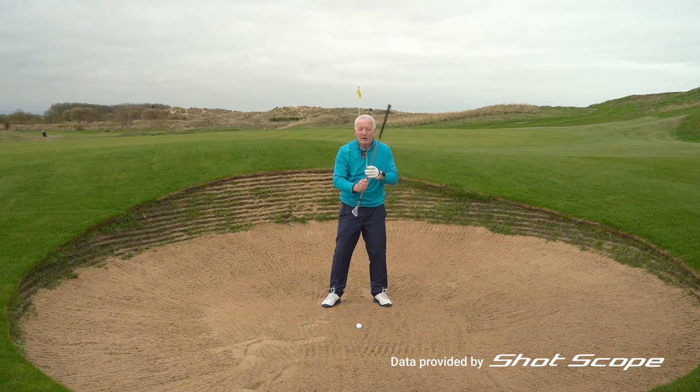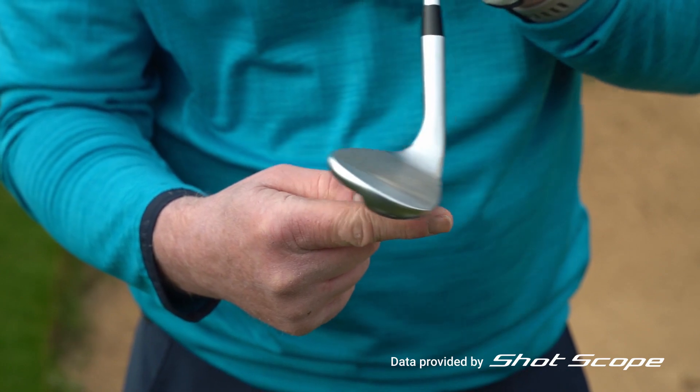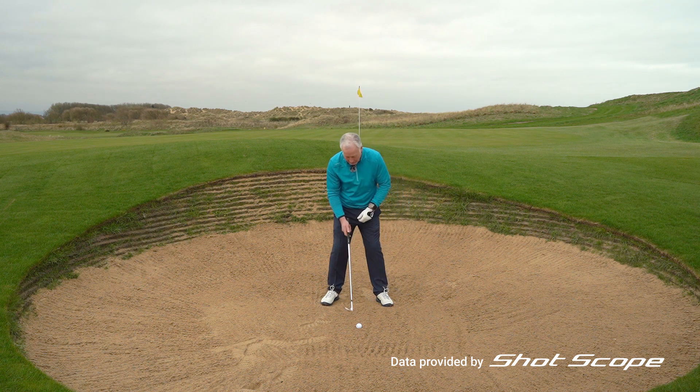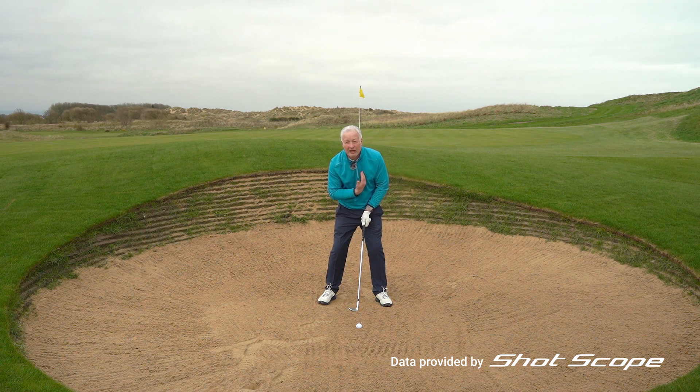That forward lean sticks the front edge of the sand wedge into the sand, creating a digging motion. We really want to create more of a skidding motion, which means using the bounce feature on the club. To do that, you want to present the shaft vertical — straight, not leaning forward — when addressing the ball.